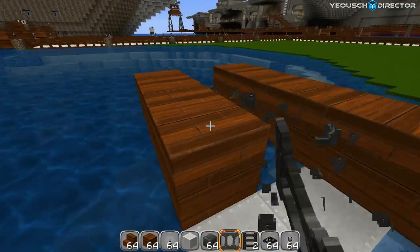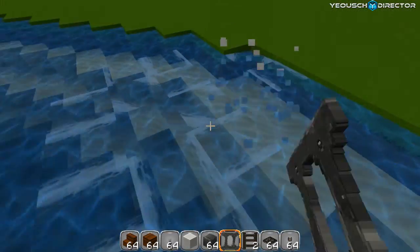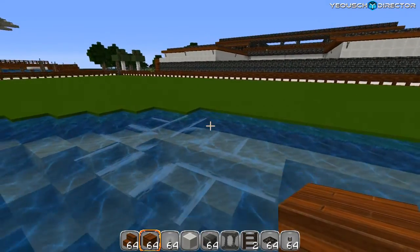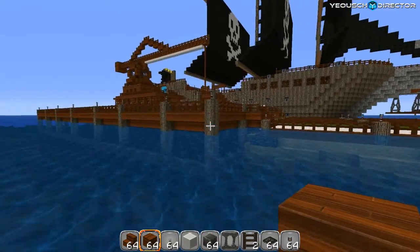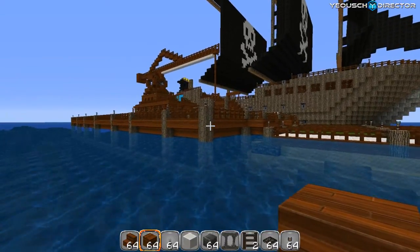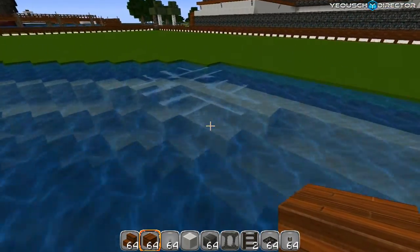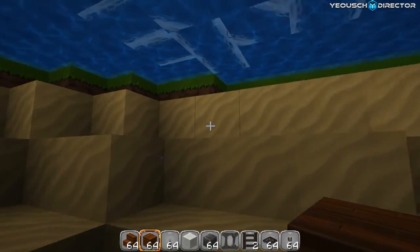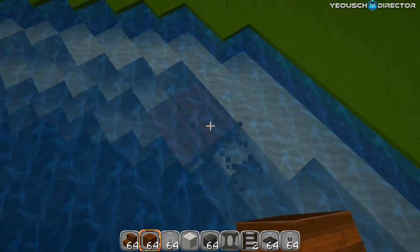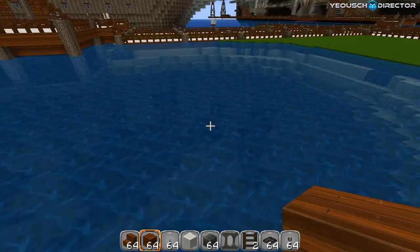Something you're going to run into quite often is the water getting messed up when you're building. To keep this from happening, always build your docks and piers above the water first. Any kind of planking or structures going down into the water — do those last. After you've done your main design and you're happy with everything, do this part last. If you run across messed-up water, the easiest fix is to place one block underneath where the water source gets disrupted and then remove those blocks.